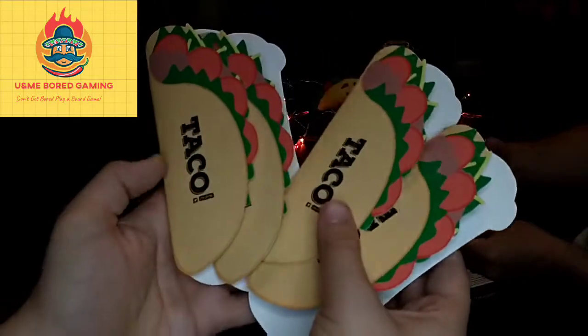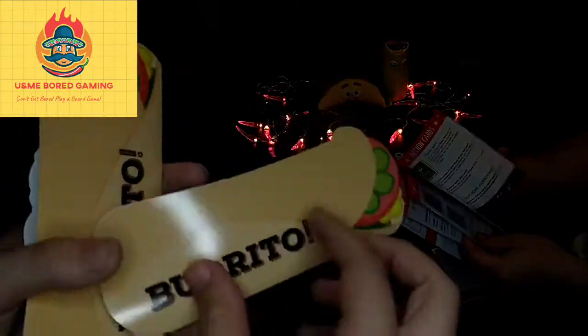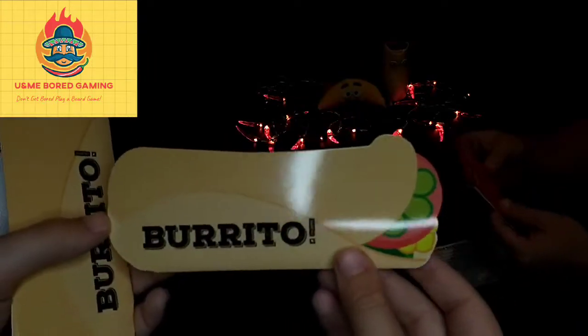So we have four of these double-sided cards — a taco on one side and a burrito on the other, slightly extended, kind of like a book so you can open it up.